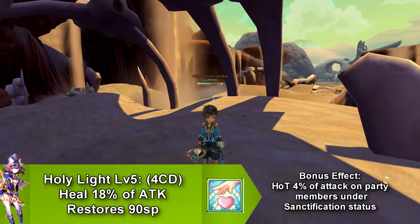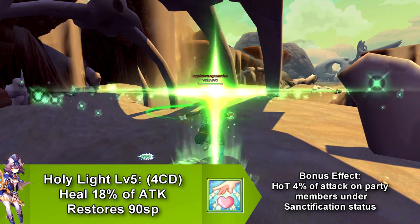Our next skill is called Holy Light. This skill heals, and it also has a bonus effect that does healing over time for all the party members who are under the Sanctification effect. It goes on cooldown for 4 seconds and restores 90 SP.